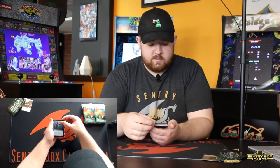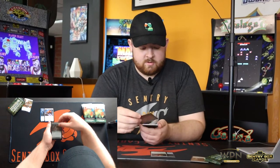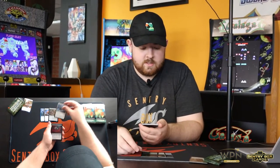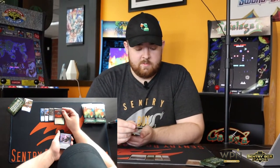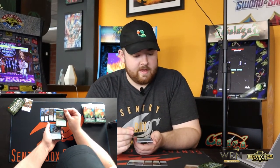We got Zulaport Duelist, Messalinks, Territorial Scythe Cat, Pressure Point, Feed the Swarm. This is a sweet one. Black finally has some more enchantment removal, something that the color pie typically hasn't allowed for in Magic.